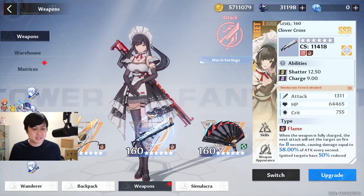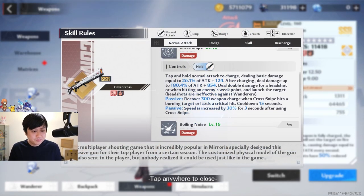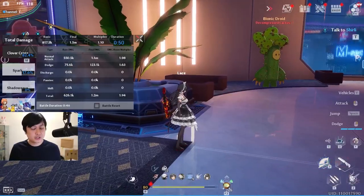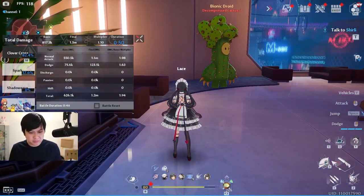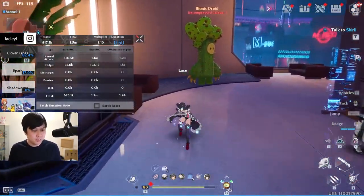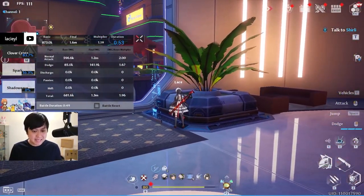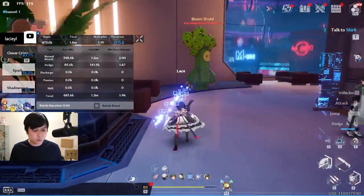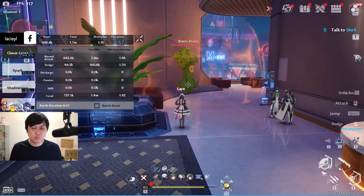The previous segment about the cross snipe skill was really important because those passives — recovering 300 weapon charge when cross snipe hits a burning target or lands a critical hit — actually work on the dodge attack. Every time I do a dodge attack it fills about one segment of the hexagon, but if it crits or hits a burning target, it fills two segments. When it crits, that's 300 charge — a massive gain. However, now we're on cooldown, and without the cooldown bonus you can see it gives much less charge.